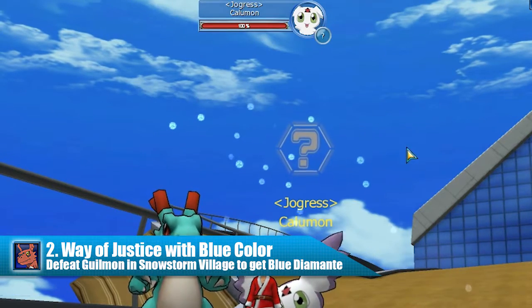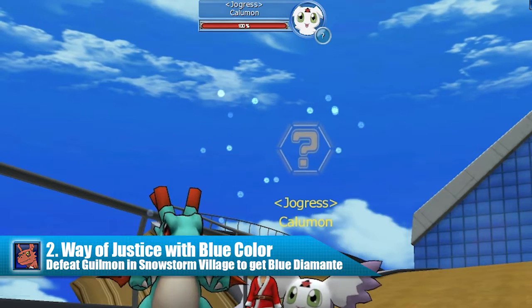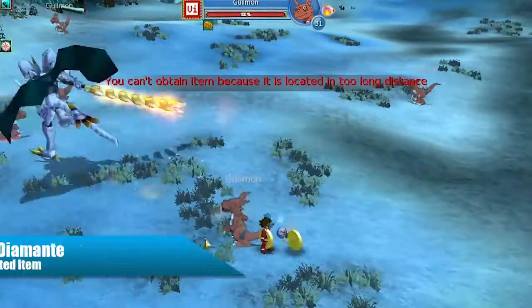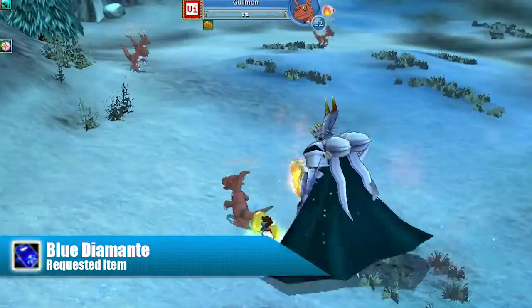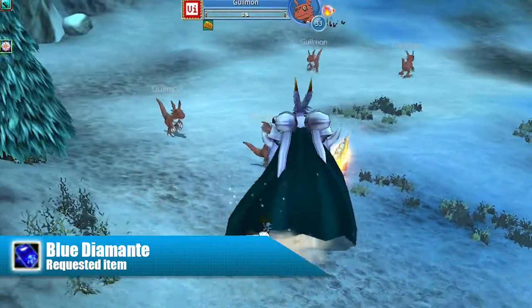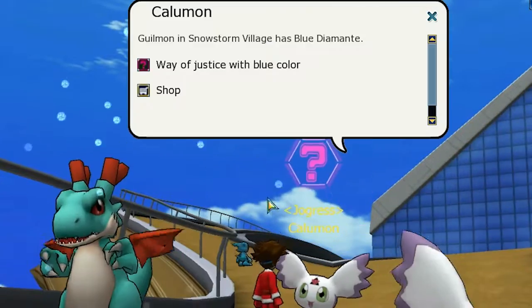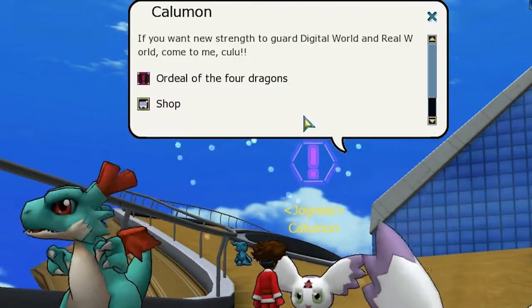Your second quest is called Way of Justice with Blue Color. Now you must defeat Kilmon at Snowstorm Village to drop a rare jewel called Blue Diamond. Go ahead and defeat a few Kilmon to drop the requested item — it is pretty easy. I did it in less than one minute. Back at Time Center, you can talk with Kalomon again to finish your second quest.